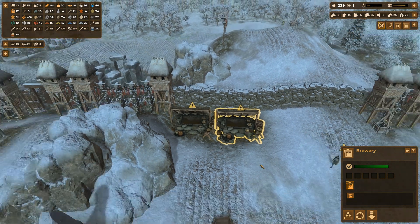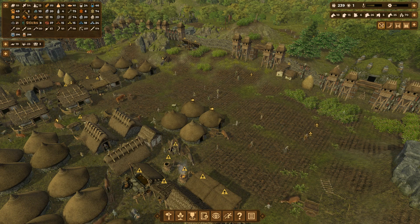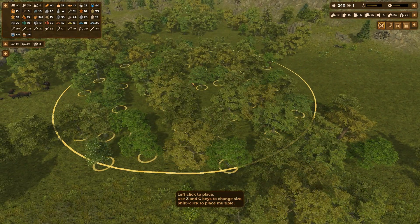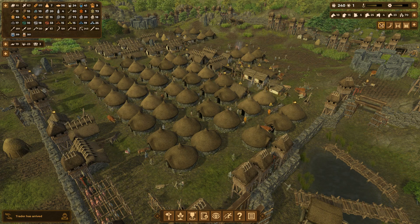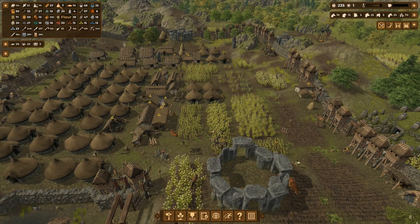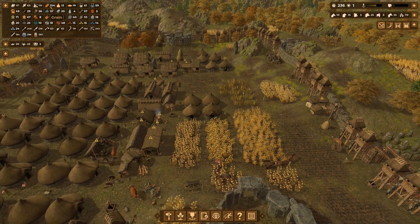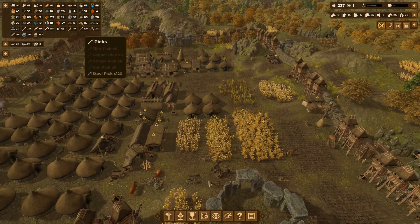Two new breweries — get brewing, kiddos! Look at that beer stock starting to skyrocket, nice. We're almost out of sticks and completely out of logs, so I ought to do something about that. A bit more clear-cutting to commence — put you right there, boom, clear that forest. I do enjoy watching the hustle and bustle at full speed with everybody zipping around — kind of looks like an ant farm. They sure are going through the flour quickly making bread.